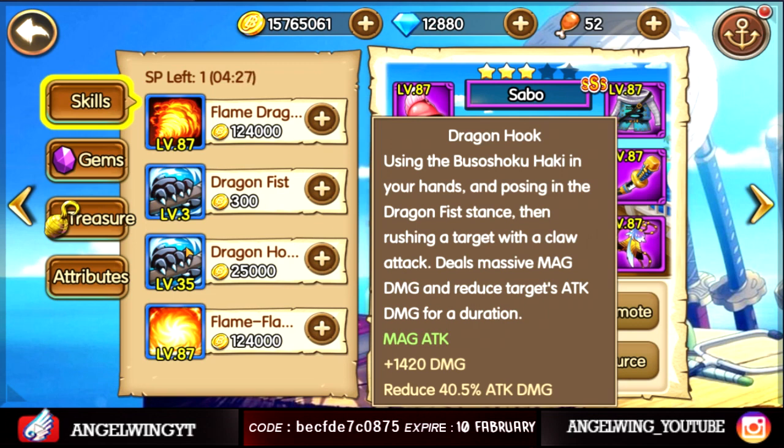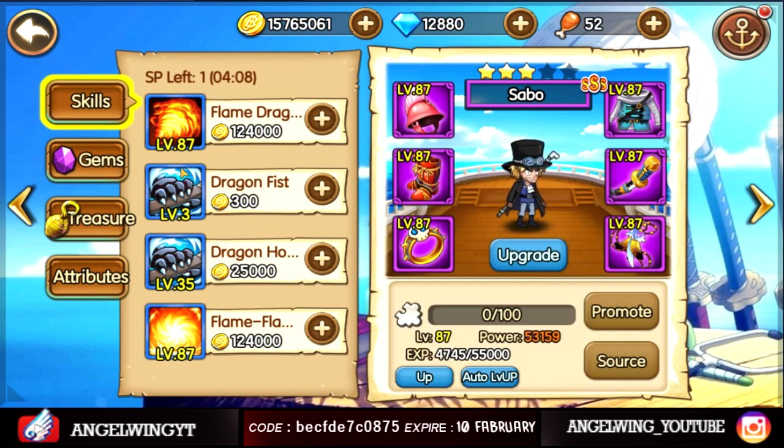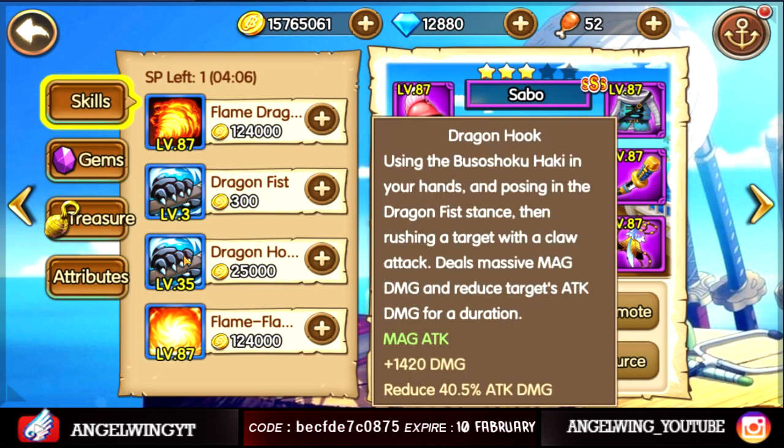Using the Haki blast in your hands and bossing in the Fist stance, then rushing a target with a claw attack — deals massive magic damage and reduces the target's attack damage for a duration.